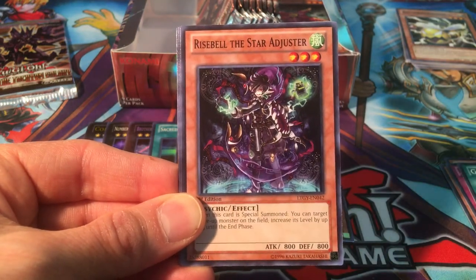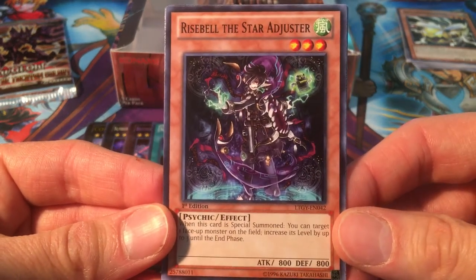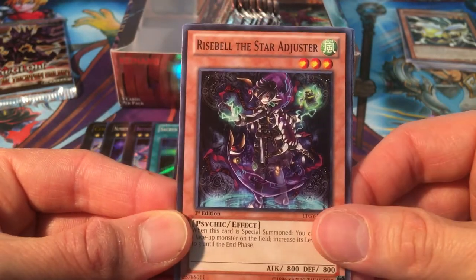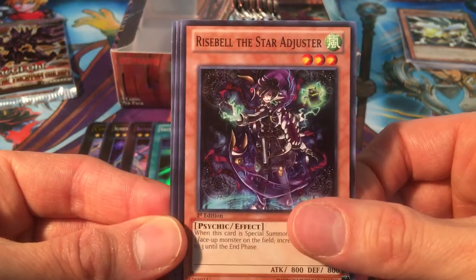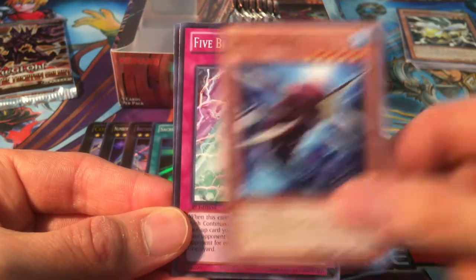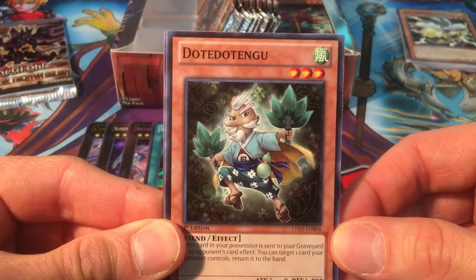Battlin' Boxer Counterpunch, Panther Shark, Aerial Recharge, Gagaga Wind, Go-Go-Go Gigas. It's Rise Bell the Star Adjuster — really awesome artwork on these. The Sand Bell, Rise Bell, Glass Bell — I mean, that last one may not be true. All these Djinn cards really remind me of a Final Fantasy story. They really put the effort into this archetype. Eagle Shark, Five Brothers Explosion, and Dote Dotengu — funny guy, reminds me a little bit of Usopp from One Piece with that funny nose.